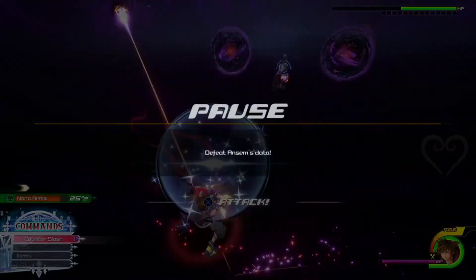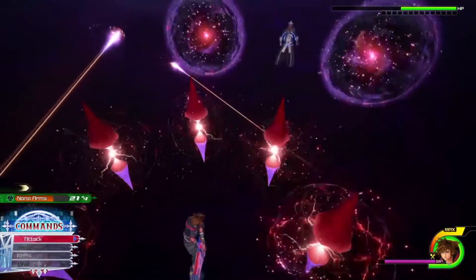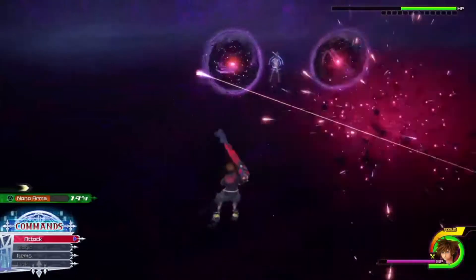Now this attack is the one he did earlier in the fight — it's pretty tricky. Dodge the claw, you can guard the lasers, and dodge all the mines.